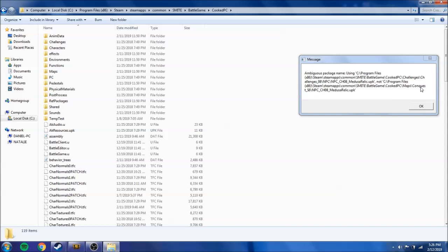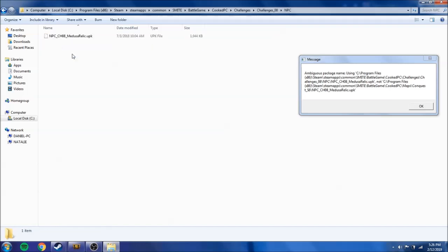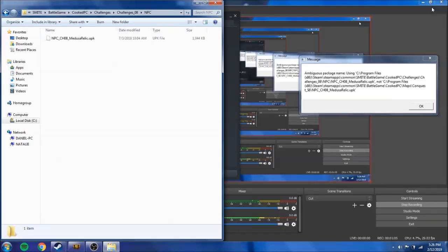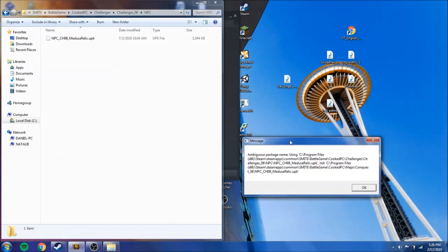We go over here into Smite, then follow along: Battle, Game, CookPC. Challenges — alright, where's that? Challenges, eight, NPC Medusa Relic. I'll just put that over here — perfect. Let's move this to the desktop.